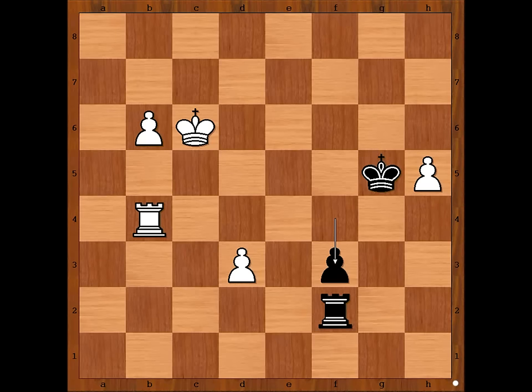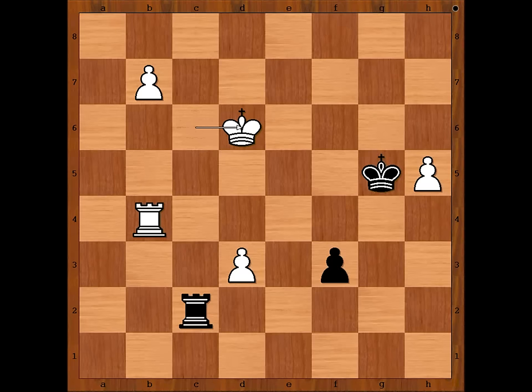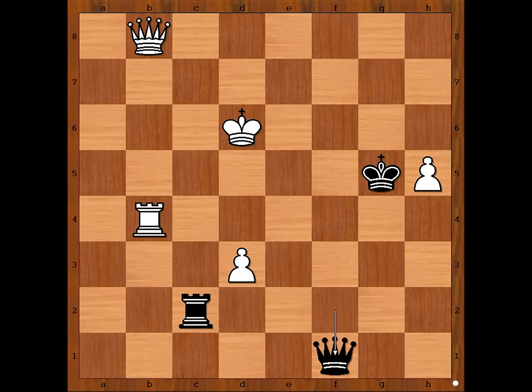White plays the move and Black resigned. The move is B7. Black resigned. Rook to C2 check, King to D6, F2 — pawn is pushed and promoted to Queen. And Black pawn is pushed and promoted to Queen.